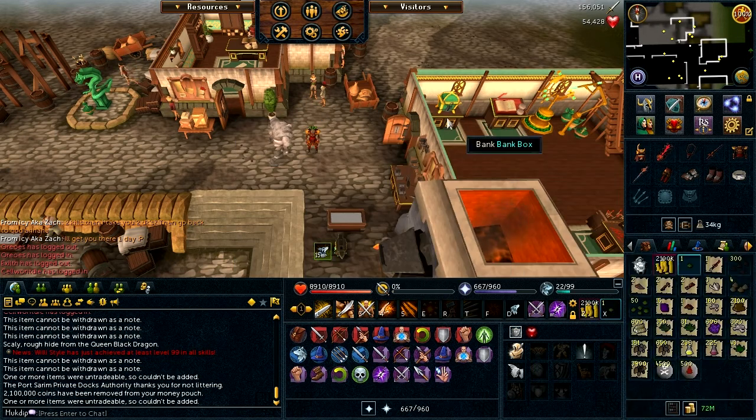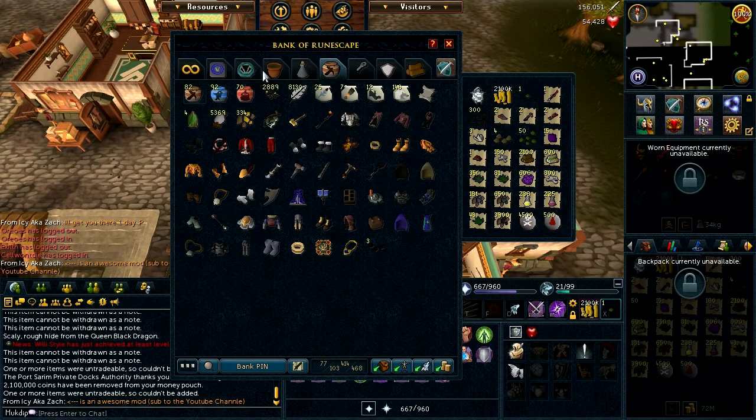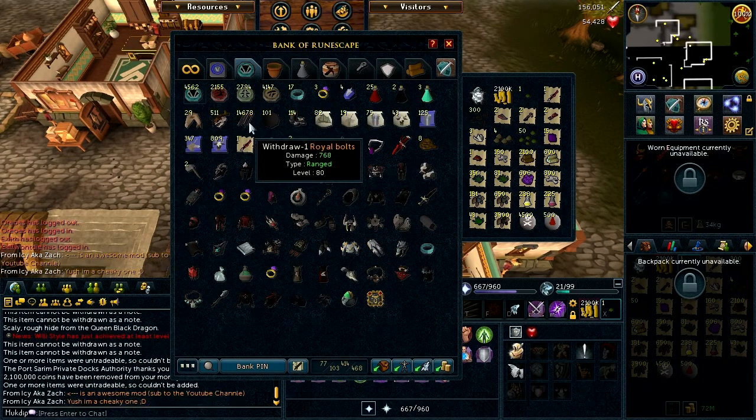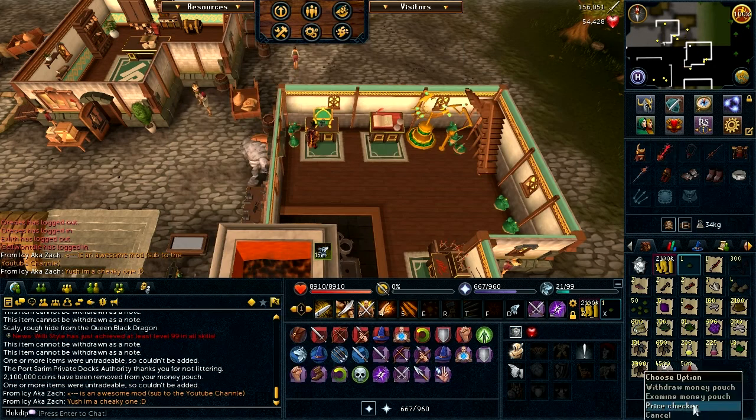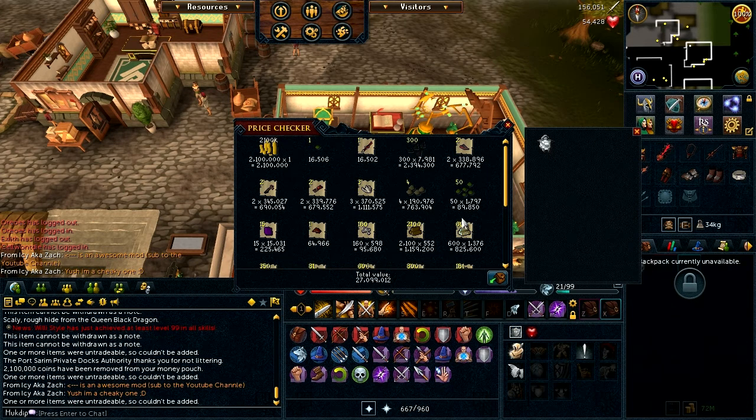It turns out that QED is worth about 271k per kill. It might be a bit more because I didn't include rocktails or the royal bolts, which are here. I started off with about 6k, got to 14k, and rocktails I was at about 300 — but because I used those throughout my kills I didn't include those. I managed to make 27.1 mil from 100 QED kills and it took me a little bit over 4 hours, so that was pretty awesome.